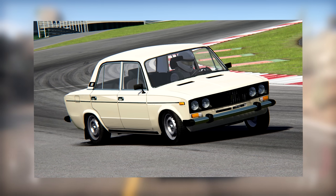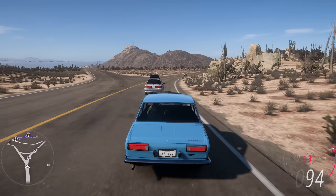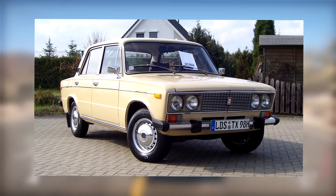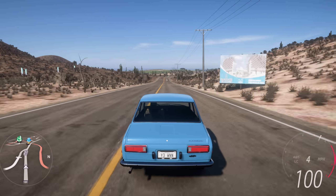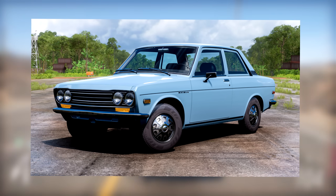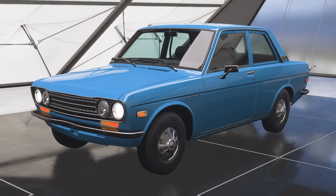Here's a question for you — name a racing game with a Lada. Oh, you can't? Well, no worries, because Forza Horizon 5 is going to be the first, because today we're going to be creating our very own Lada 1600. To do this, get yourself a Datsun 510 like the one I'm driving right now. It's a very cute car. Once you've got your car, well, you don't need to do anything — it basically looks like a Lada already.